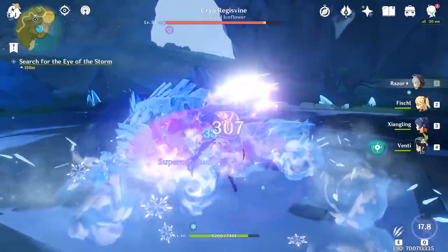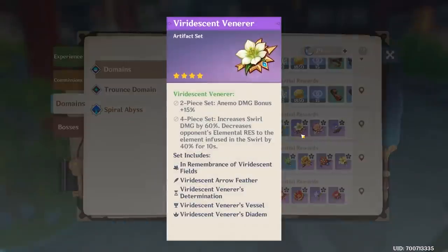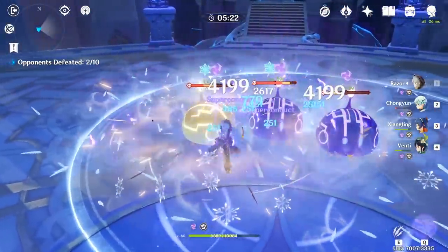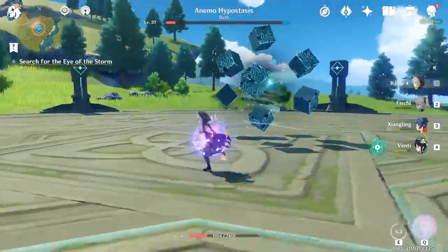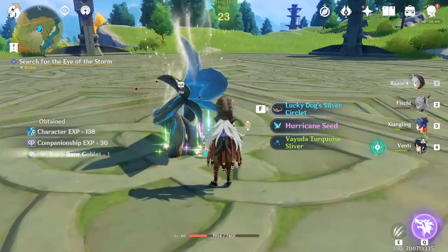Up until rank 25 you will most likely keep spending resin on either world bosses or leyline deposits. But once you get to rank 30, a lot of domains will have a new supply of artifact sets that are quite lucrative if you obtain them. The problem with this approach is that you're only focusing on a specific artifact set that you will only have a random chance of obtaining. The better deal would be to hunt world bosses, who give you a steady supply of artifacts but more importantly character ascension materials.